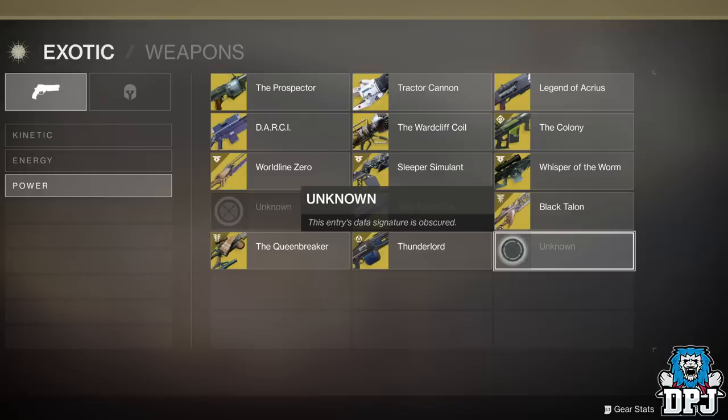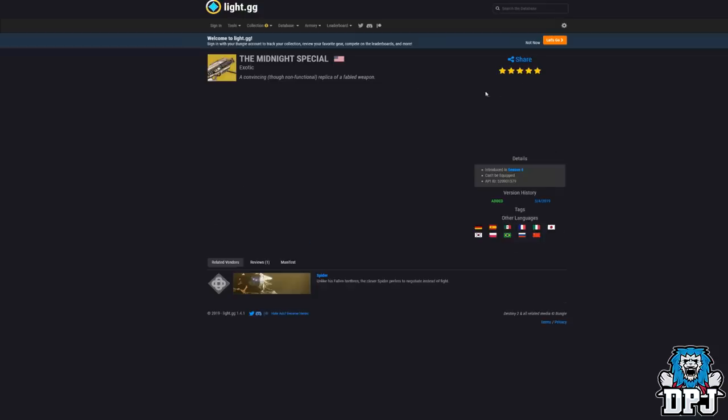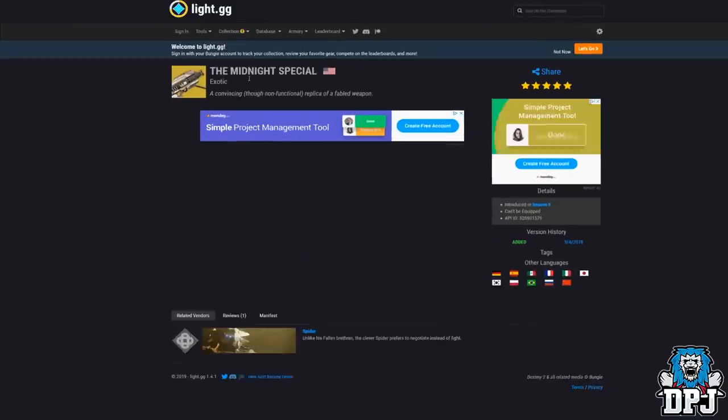So, if you go to any Destiny 2 online database or armory — websites like light.gg, Destiny database, etc. — sites tied into the game's API, and then search for the Midnight Special, when you've done this you'll get something very interesting pop up indeed. Look at this, people.